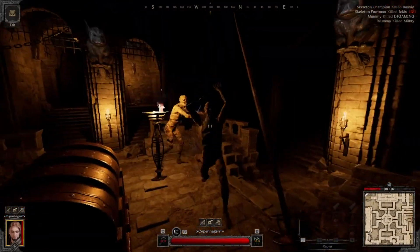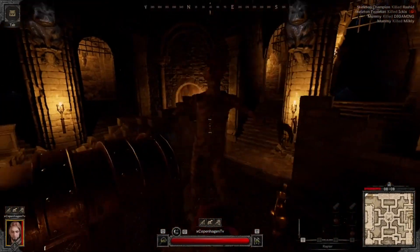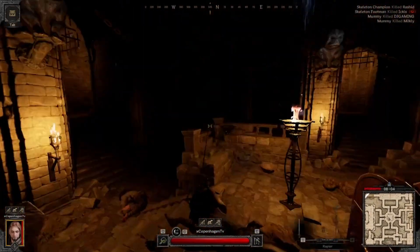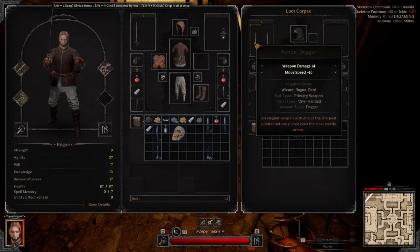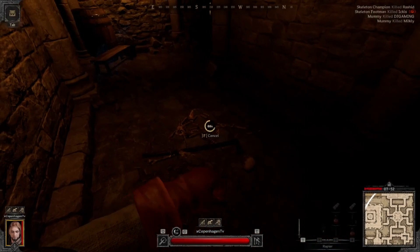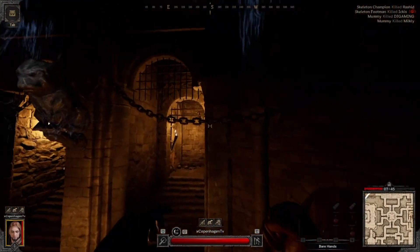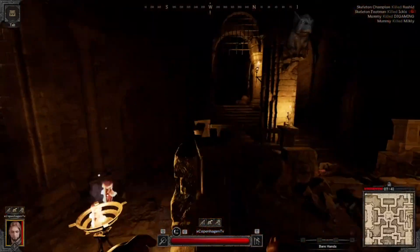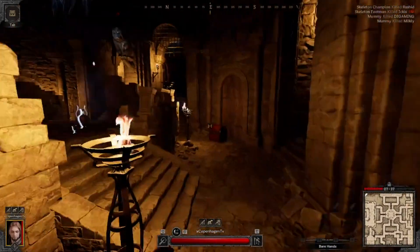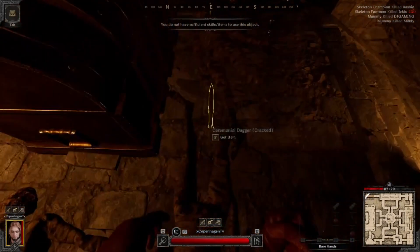Just absolutely monstrous mummies right there. I'll finish looting this room. Got one of those new items — it's actually worth 60 gold, so not too bad. I don't know if it's used in a recipe or something. Got some jewels.